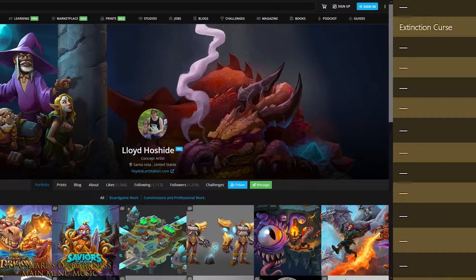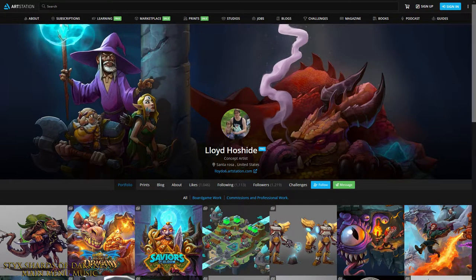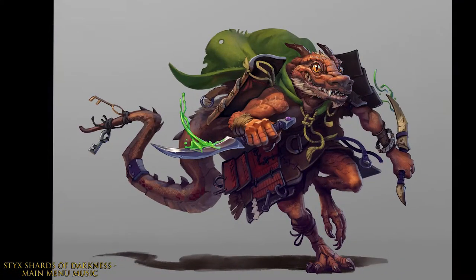The artist whose work best fit how I thought Snick's token should look is Lloyd Hoshide. I do hope I got the name right, but his work is colorful, fun, and eye-catching. The link to his ArtStation will be in the description below. You can see the very kobold piece that caught my eye already.